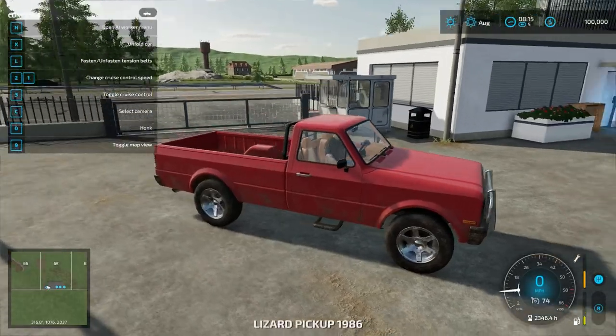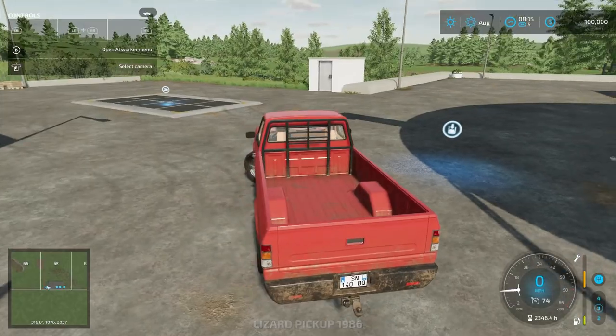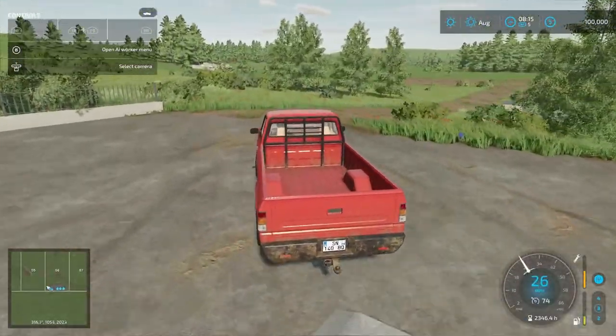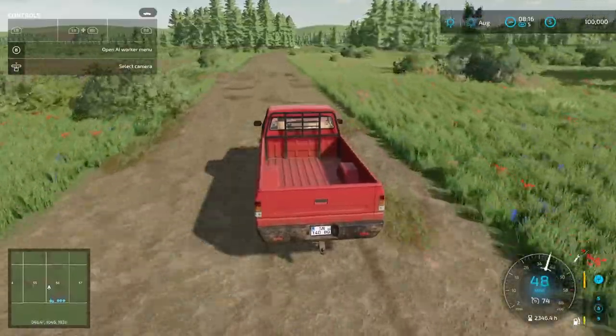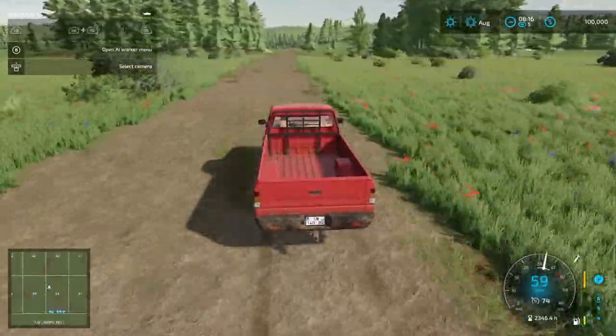So we're on No Man's Land today. I was going to make — or I am going to make — a series on this. I want to try and make a homestead on this little plot of land they give you at the beginning. I'm on easy mode right now. So I'm about to take you to the starting point where you're starting off with 100,000.